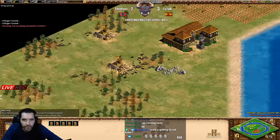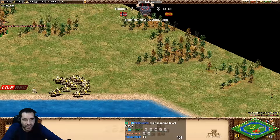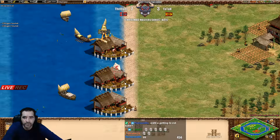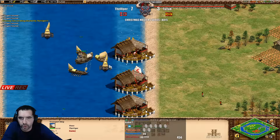Viper has castle control, middle control, a lot of farmers, two archery ranges and another two archery ranges. Tatot has absolutely nothing there. He's trying to go water now with war galleys - he's trying to go water.